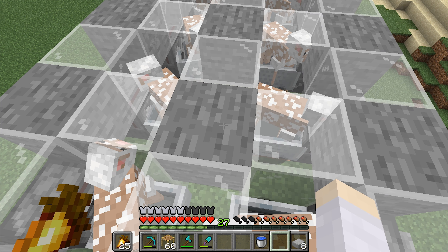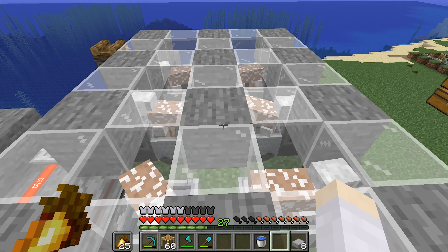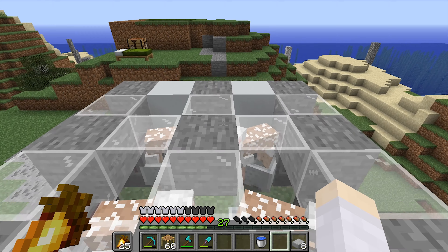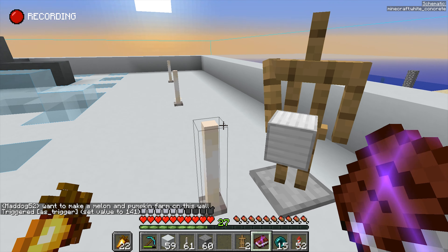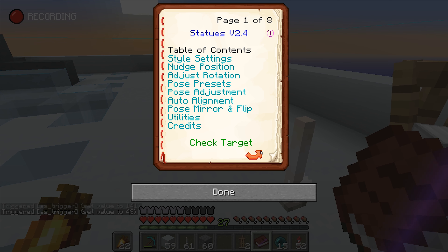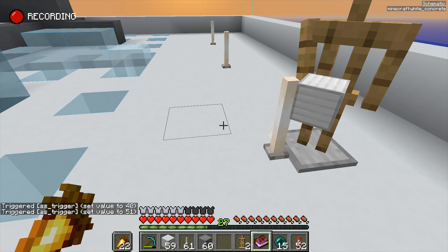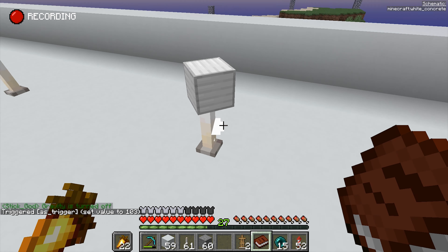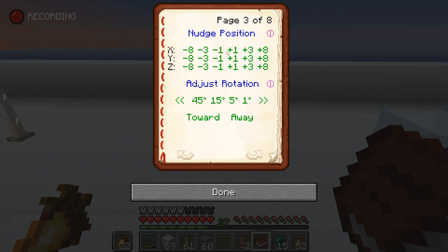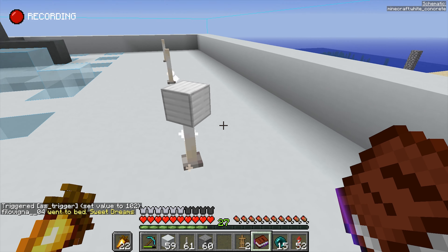I've heard a rumour that having entities sitting inside a minecart forces the game to not tank the tick process of those entities, but I'm not 100% sure — I think it's worth testing out. What I'm doing here is trying to use armour stands — no, not this way. Here I'm trying to make some sort of an air vent using endrows and armour stands. It's just a tiny bit off-center, less than one pixel, and I can't nudge it properly. Ugh, it's so annoying.